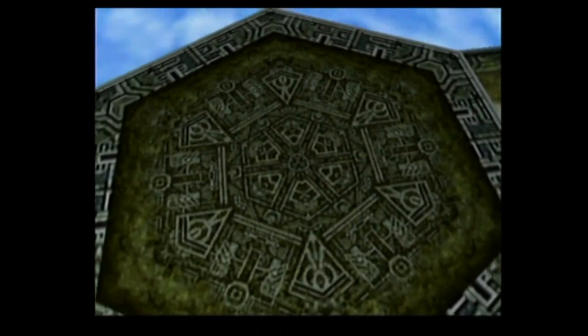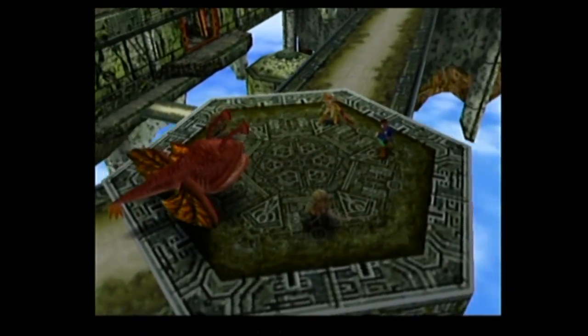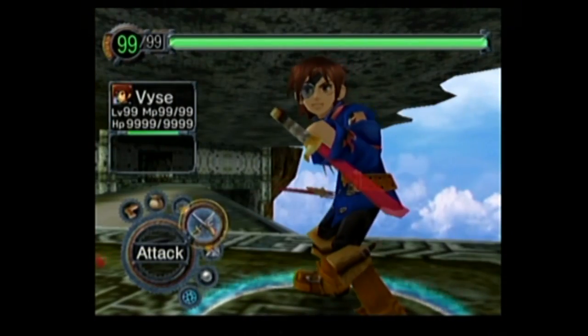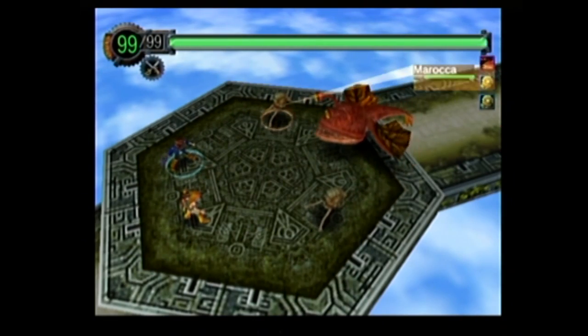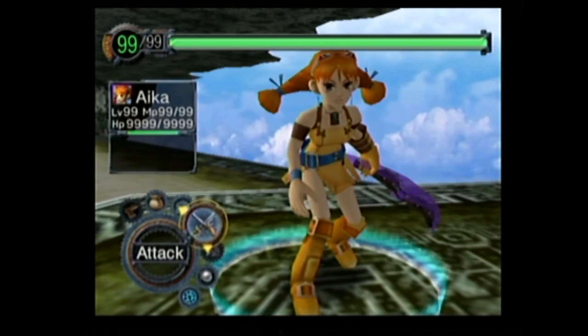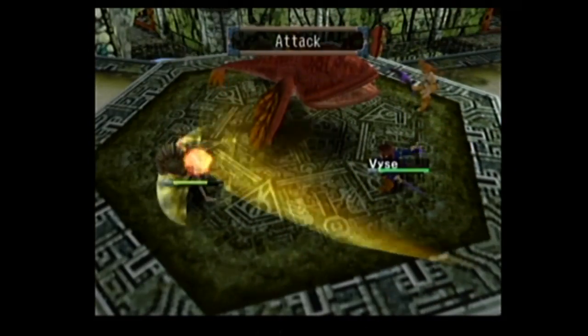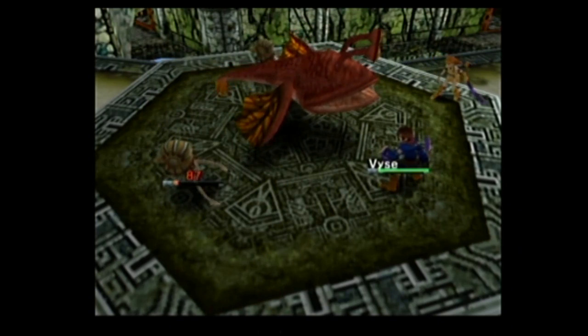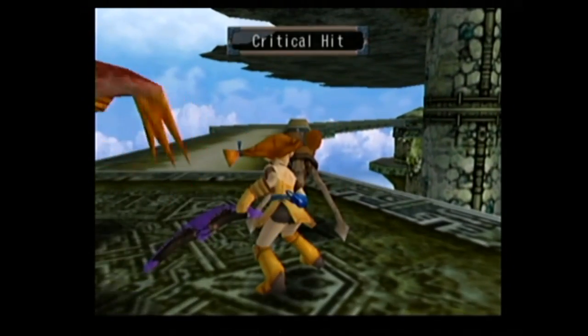Uh-oh. This is what a random battle does. Here's the thing — this basically means that this battle, even though it appears to be random, isn't. This is a scripted battle. No matter what you do, you will always have this fight. I guess they were just too lazy to put a little icon in the overworld and have text saying, uh-oh, we've got to fight this thing.